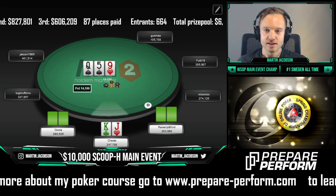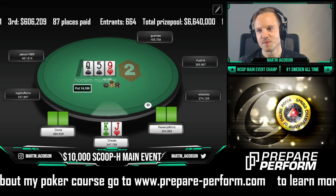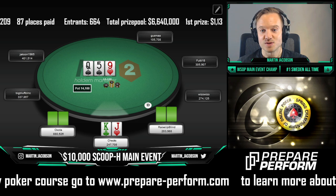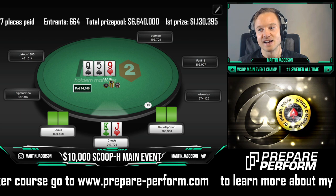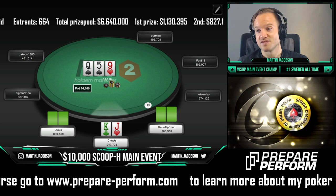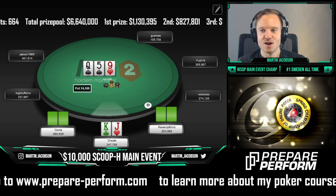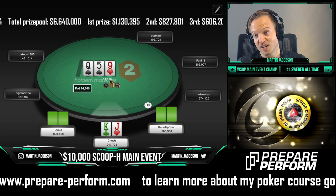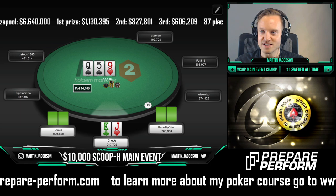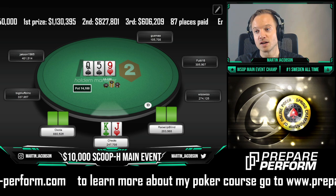In the limp pot, I don't really like leading because ranges are so undefined — it's hard to know who has the range advantage. You can make an argument for everyone having at least some piece of this board. Daniel has all the offsuit two pairs as well, and the big blind has tons of draws — hands like J-T of spades or J-8 of spades. This board is fairly good for him. I want to proceed with caution rather than leading.